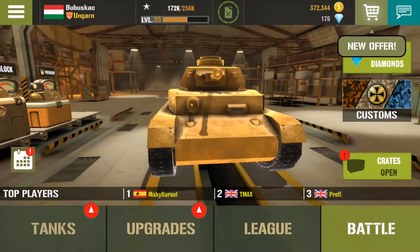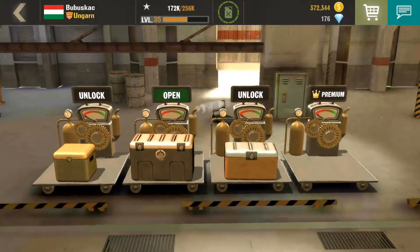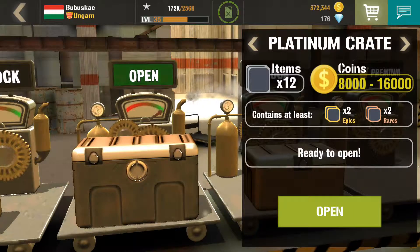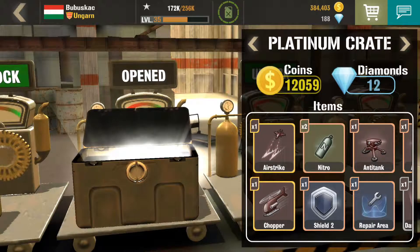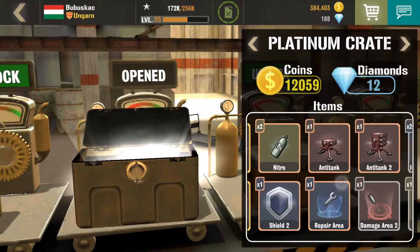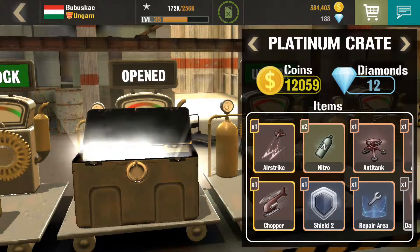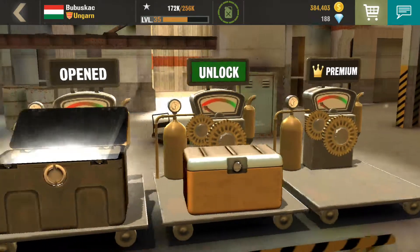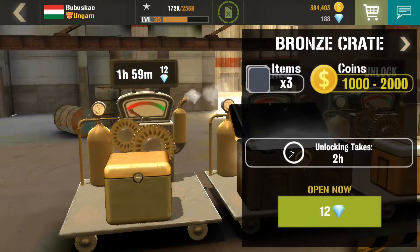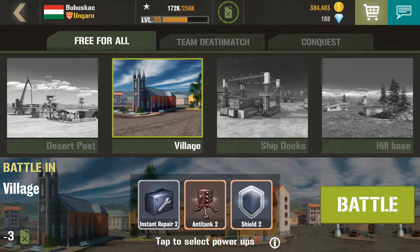Hi everybody, welcome back. Today I'm gonna open a Platinum Grid and then the usual three turns. Let's open it — you'll see how big this grid is. Let's talk another one, for example on script, and let's go into method.